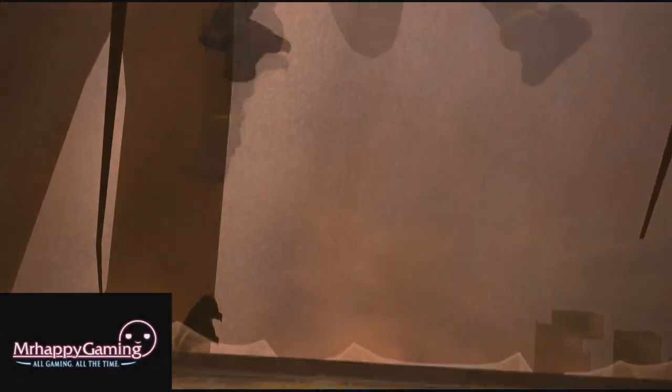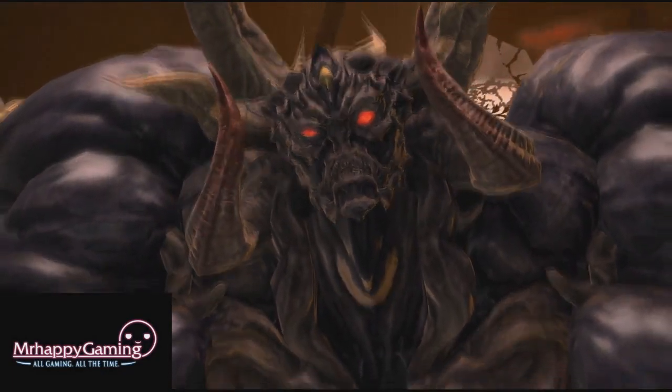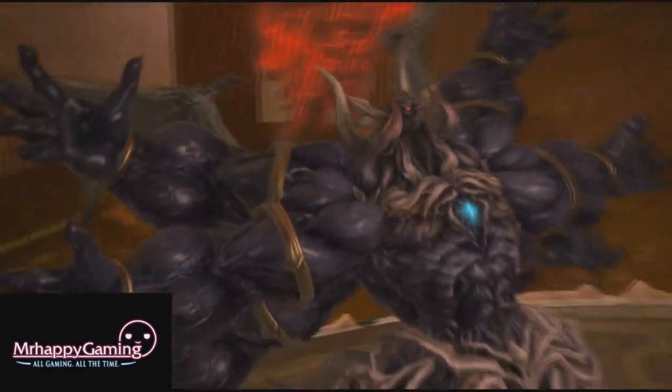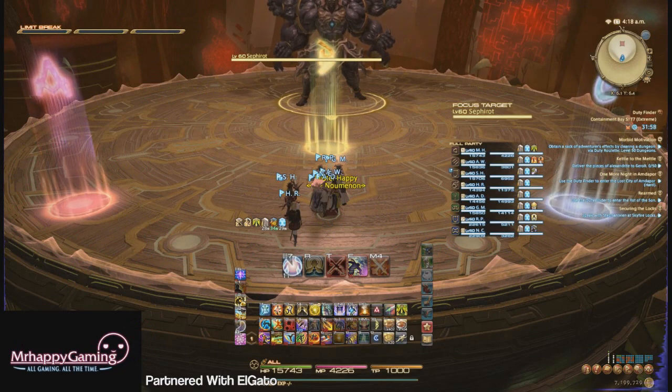Immediately accept the next quest after defeating Sephiroth Normal mode and handing that quest in. Then just grab 7 friends and a minimum item level of 205 and you're good to go. This fight drops i220 weapons for every job, as well as a new mount and a few crafting materials.